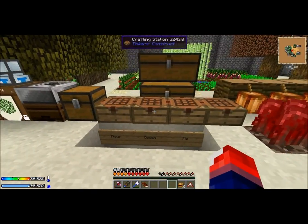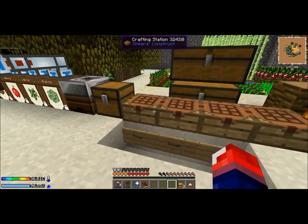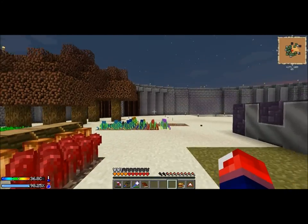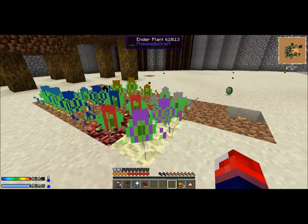I've got this farm set up here with a bunch of crafting stations — there's crafting for flour, dough, and pie. I've got a rubber tree farm here and a pneumatic crab farm.